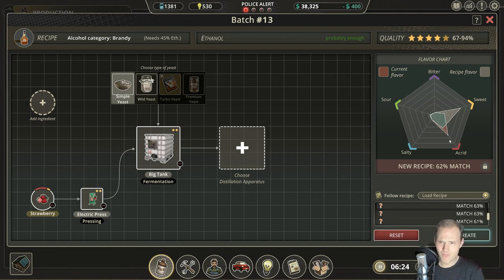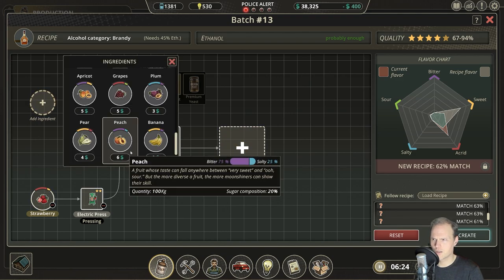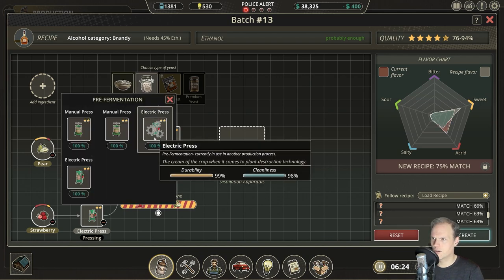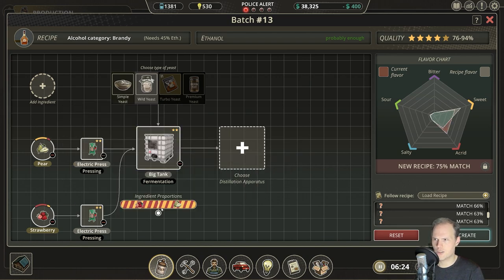Is this just strawberries? What has the opposite of this? We do need sweet and pear — there you go. Wild yeast. Now just put that into the electric press and make the split go that way. Almost — it's almost right. It's close enough though. Maybe there's one of those nuances in there now that we can figure out to make it perfect.